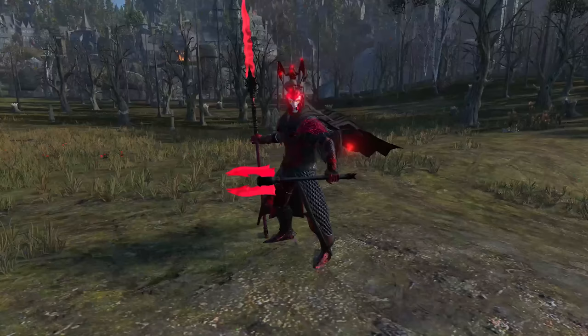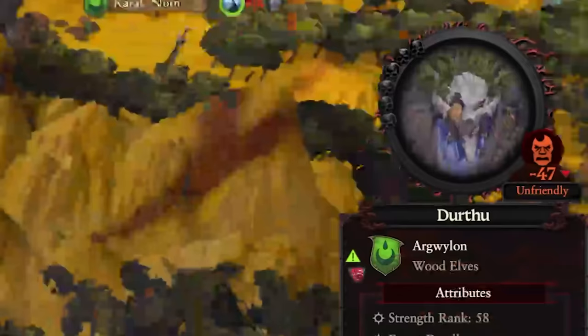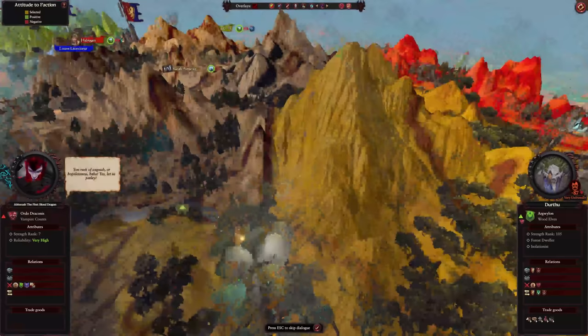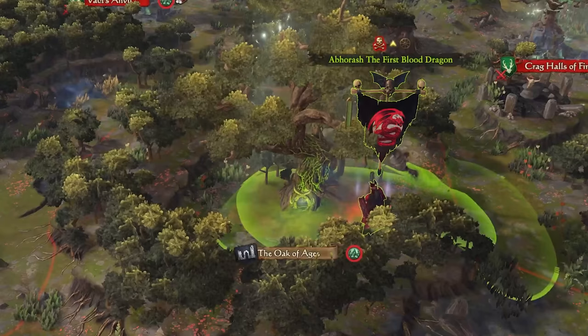After multiple turns, Aberash got a bit too pent up and ended up declaring war on both the midget people and the tree huggers. Doing this also got the attention of the rat men, who declared their friendship to me, which I accepted with open arms — for now. And the tree man wants peace? Nah, I'm gonna burn your house down.